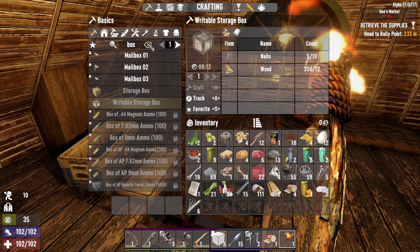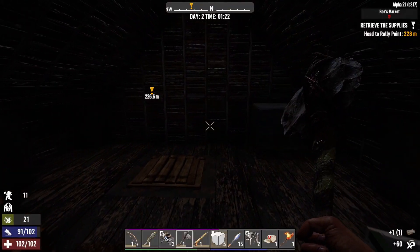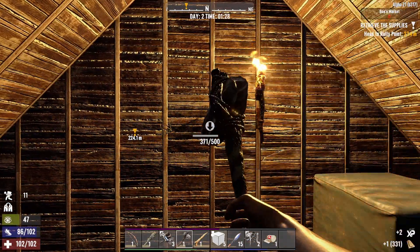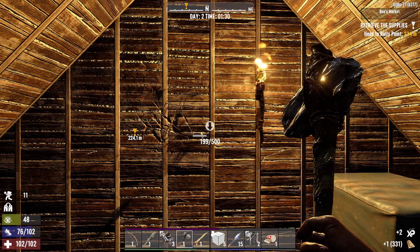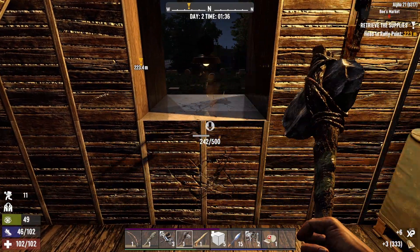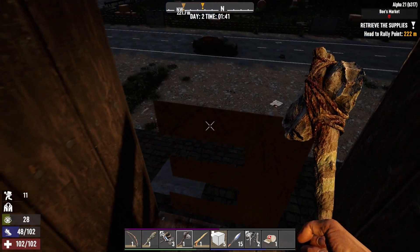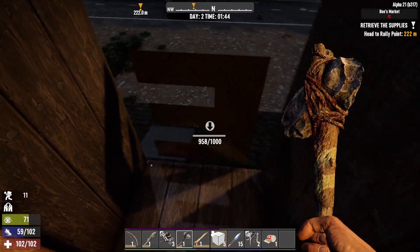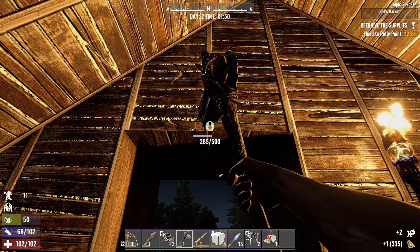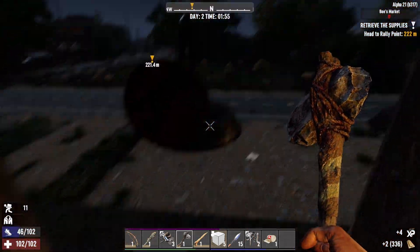Don't have enough nails for a storage box, that's a shame — just have to go with the old faithful. I'm gonna want to knock out a couple of blocks here in our temporary home to give us easier access. Okay, that looks good. Oh, that's a thousand. Didn't expect that to happen. Okay, one more block. That looks good.